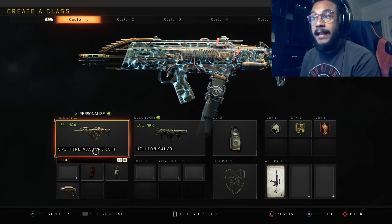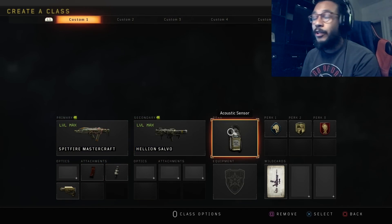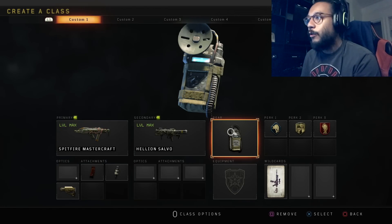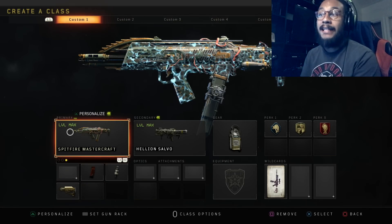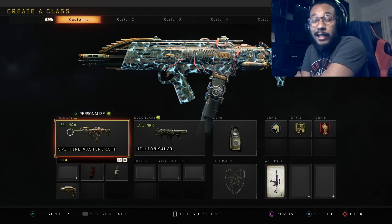In today's video I'm running the Spitfire Mastercraft with extended magazines, fast magazine, and stock. Secondary is the Savo launcher. I'm running acoustic sensor, scavenger, dexterity, and dead silence. Primary gunfighter for that third attachment. That is the Mastercraft camo for the Spitfire.